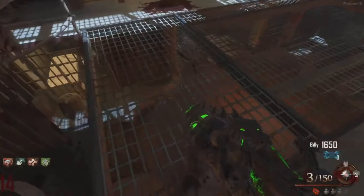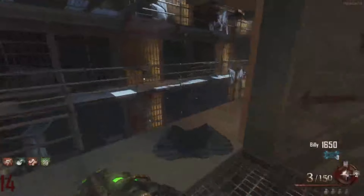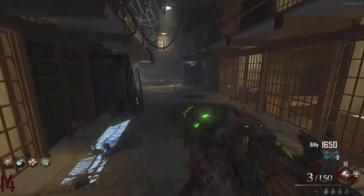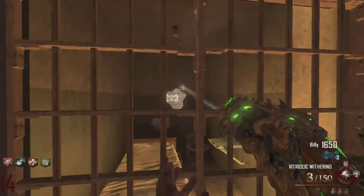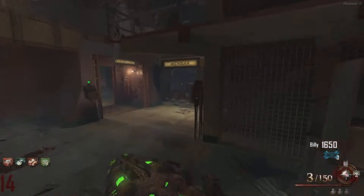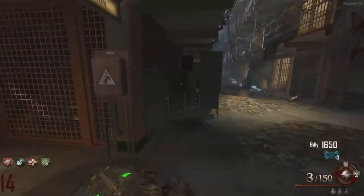Speedrunners found out that you don't even have to tomahawk the poster. Like, if you've already done that step and you're already working on the Redeemer, you can just throw a grenade at it and it opens it all the same. So that way, you're able to kind of start on that next step in the same round.